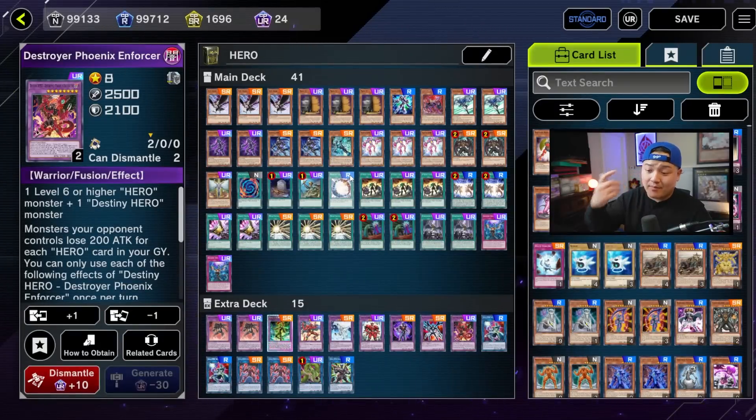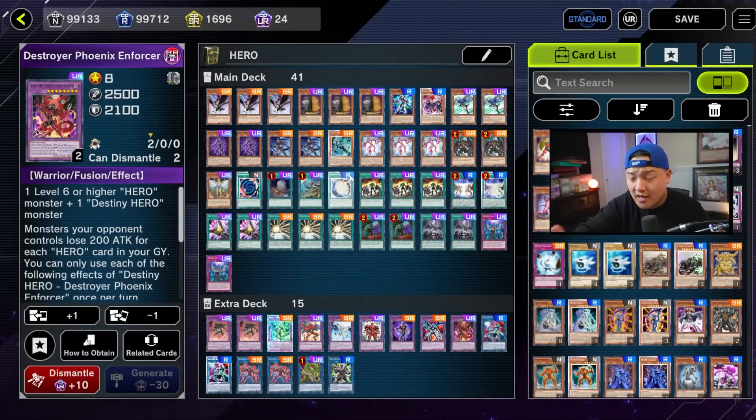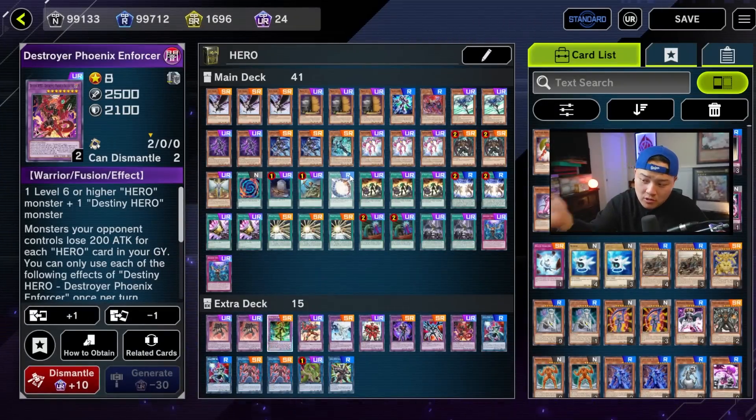You want to make sure your opponent can't play and can't access the extra deck. Against the Eldlich, they're trying to normal summon a card and go into Eldlich or something — you can use DPE to pop that. This is the deck list right here, very standard Hero deck list. Take a quick look, try it out — it's time to anti-meta our opponents by playing one of the most iconic GX decks of all time.